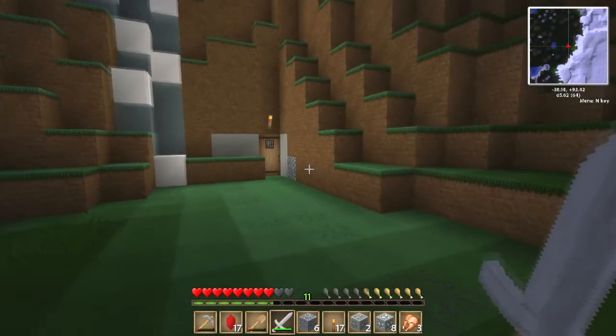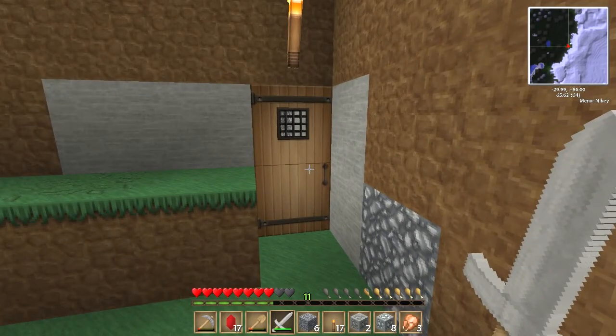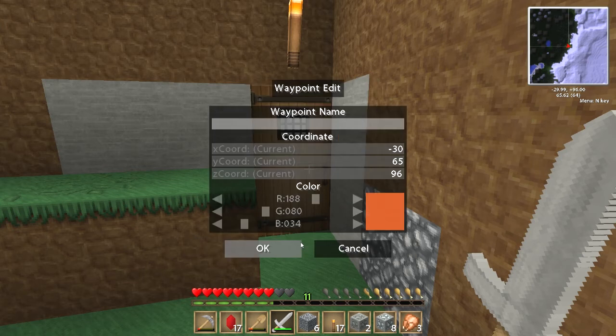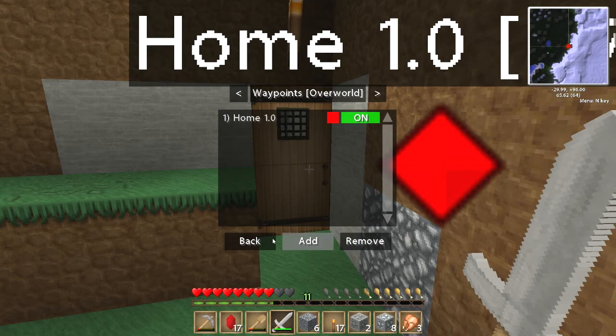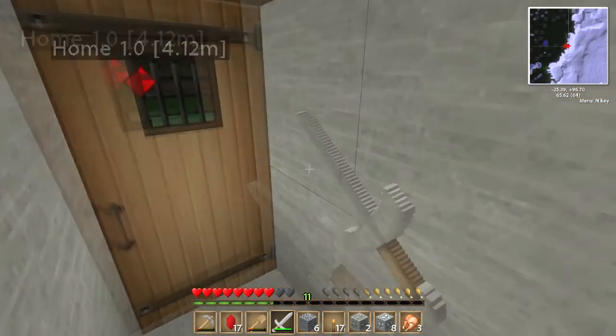I think we're going to put a waypoint in here as well. Minimap - N. Let's do a waypoint. Add. Home - we'll call it 1.0. Let's have a bright red one, I like red. And back, and exit. So there's our home so we always know where we are.